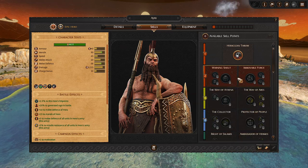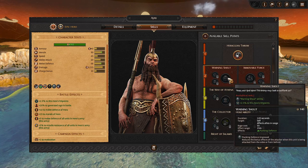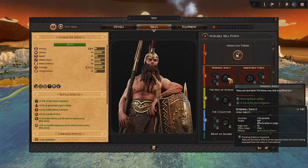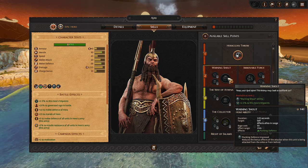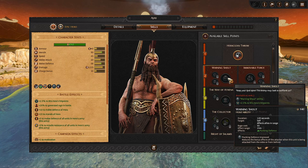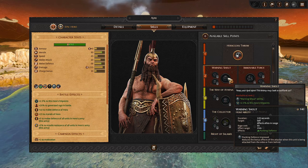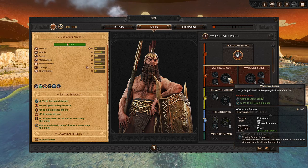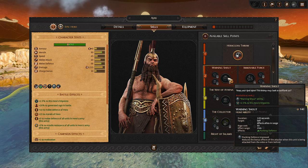Let's talk about all these skills and give a good overview of what's good on Ajax and different ways to build him. When you first level up, you have the choice between Warning Shout — a boost for yourself and allies near you. The range is only 15 meters, a very small circle. What you grant your units and yourself is flanking defense. Flanking is very vital in Total War Troy as it's heavy infantry combat, so maneuvering units for flanking bonuses is a big deal. When activated for 120 seconds, units near you gain flanking defense, improving survivability against getting flanked. This has limited use.